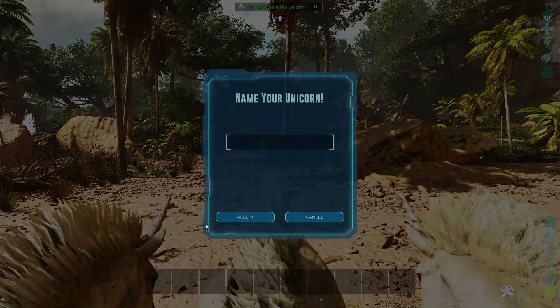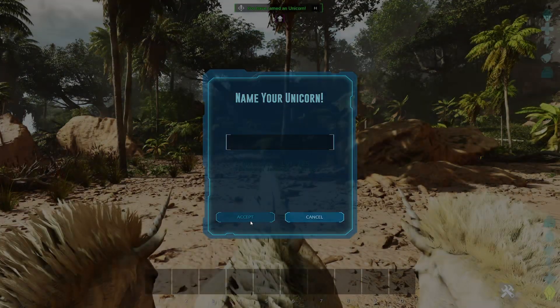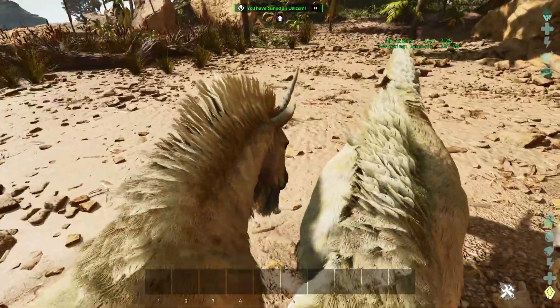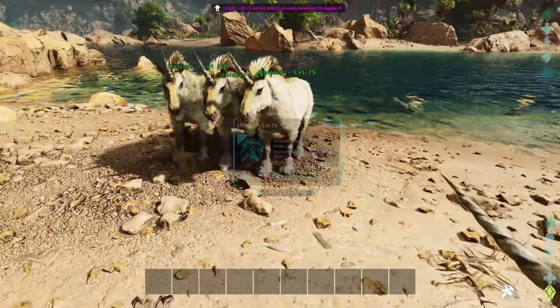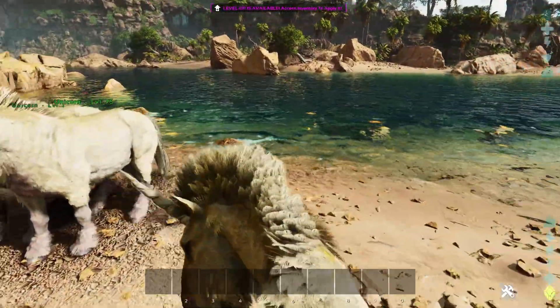We're going to hit enter, it will spawn in front of us, it will ask you to name it. They function no different than any other horse, except they're white and they're a unicorn.